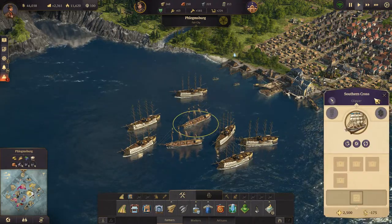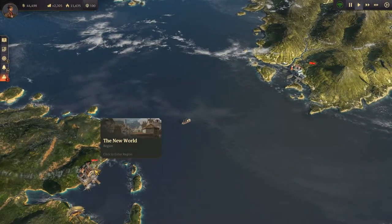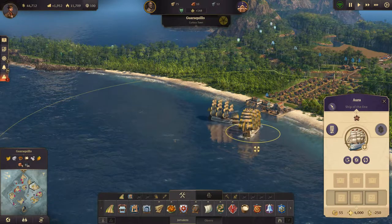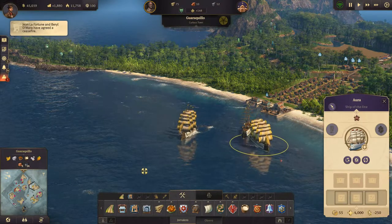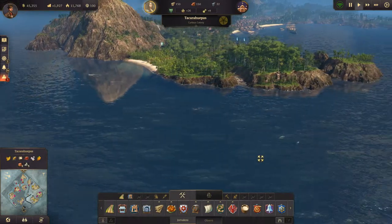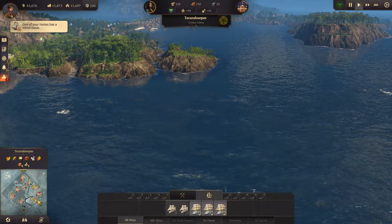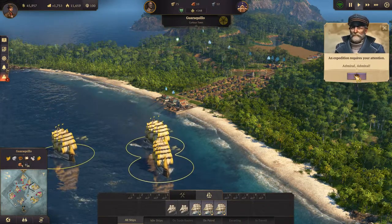We have a couple of clippers that aren't doing anything right now, let's just move them closer to the coastline. If we go over and look in the New World - we have some ships here that are completely tangled up for some reason. Let's get them clear of each other - thank you. I think I actually wanted those to patrol, and we have that patrol as well. Stop sailing into each other!